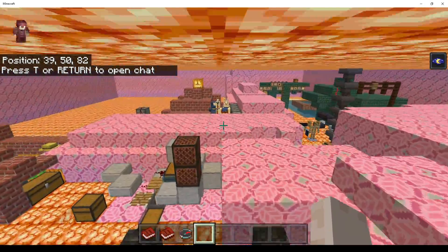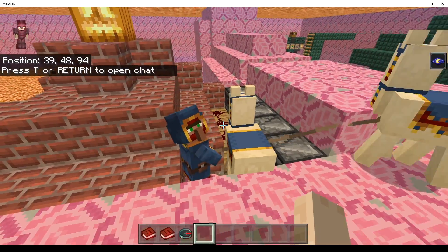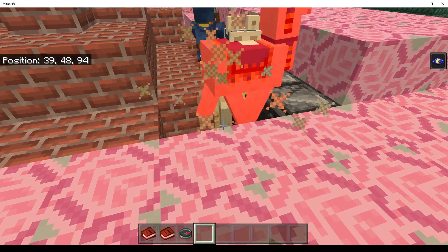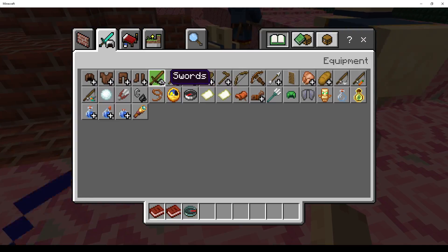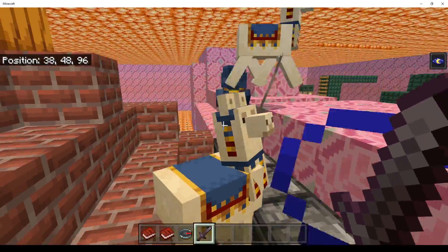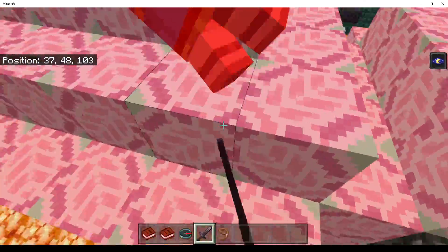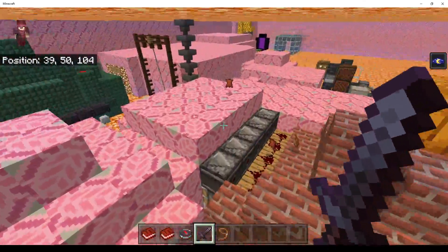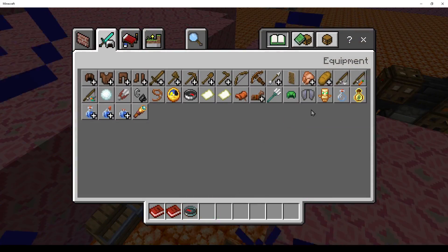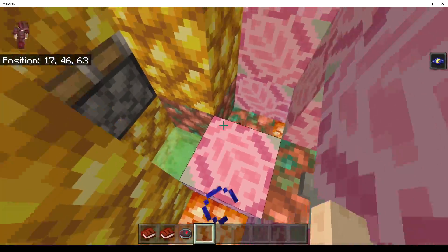And last but not least — oh. Never mind. That's why you always have a nether sword on hand. Now it's time for you to go. Look at that nether weight — we don't need it. Anyways, that's about all we have.